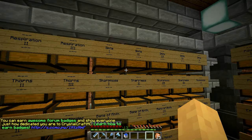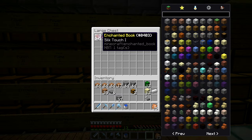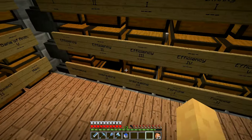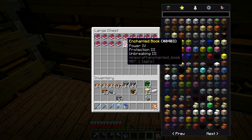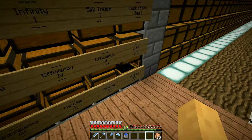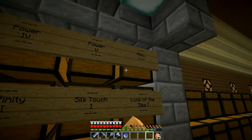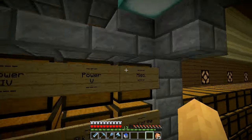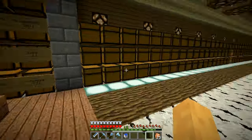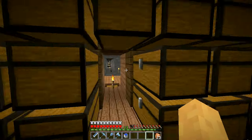They've already started going through and sorting absolutely everything — all the enchanted books and such items. Lots of Unbreaking III — we always take Unbreaking as a priority over other enchantments. Fortune is apparently not a very common one. Somebody needs to fix that one. Yeah, this is going to last us forever. There might be plans to make an XP shower out of some of them.